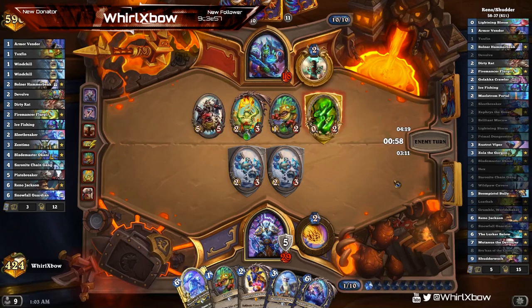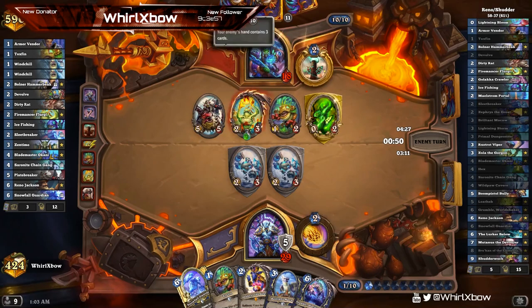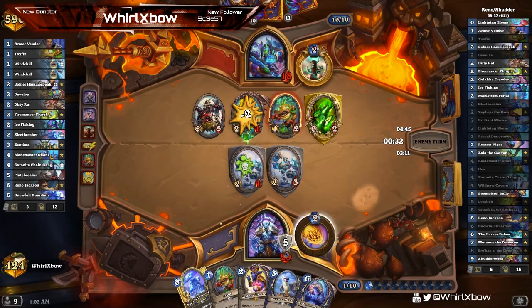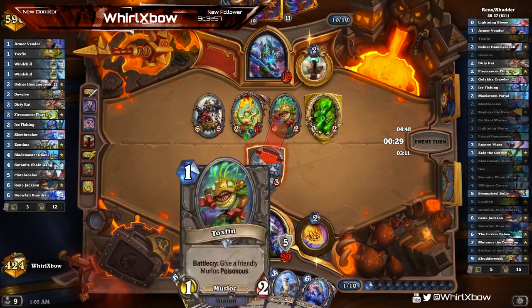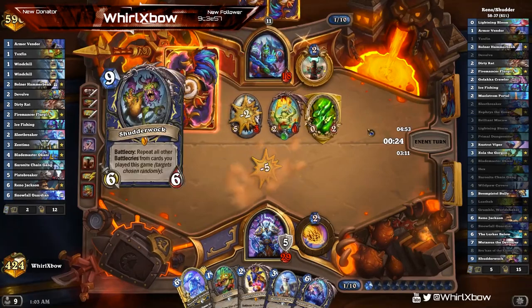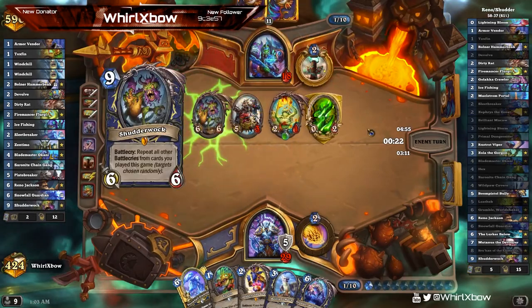I'm genuinely terrified of Mutinous here — actually genuinely terrified. Very few cards in this game in this position would terrify me but Mutinous is one of them. He just makes it hard to do anything to the board. If I commit one too many things to the board he just slams me and I lose the game — well I don't lose but I lose something good in my hand. Every single minion here besides maybe the Toxfin I can see being necessary to win this game.